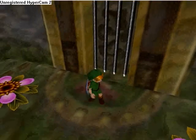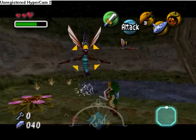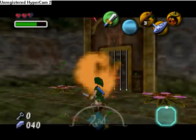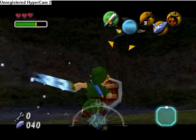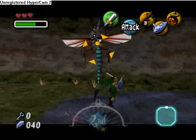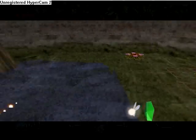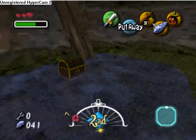Go in here in this room and get the compass. They're really simple to kill, those enemies. So go right in and get your compass.